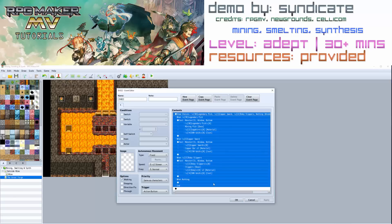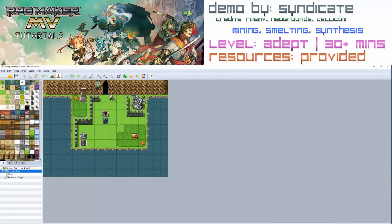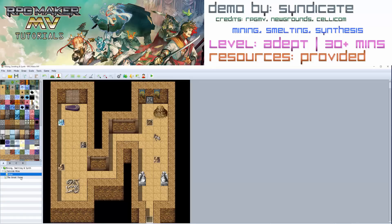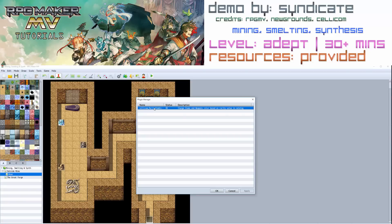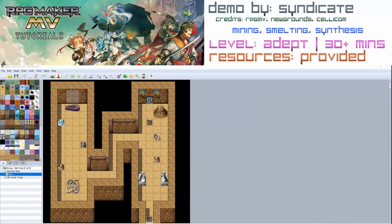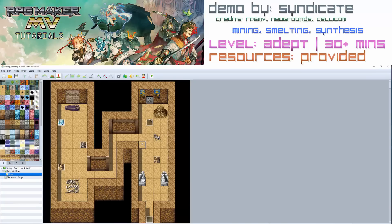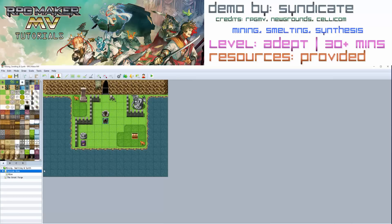Of course we have a recipe list here which just shows choices and tells you what you need. The unencrypted demo for this is provided — please download it, have a play around, and hopefully you can build yourself a very nice mining, smelting and synthesis system for your game. One shout out: I used a plugin by Cellicom called Rarity Item Colours, where you can choose the rarity of items. You might have noticed some items were green, blue, purple — much like World of Warcraft and Diablo. You can colour rare items blue, epics purple. It's a really cool plugin — check it out, big shout out to Cellicom.